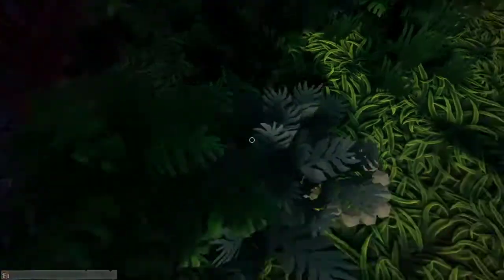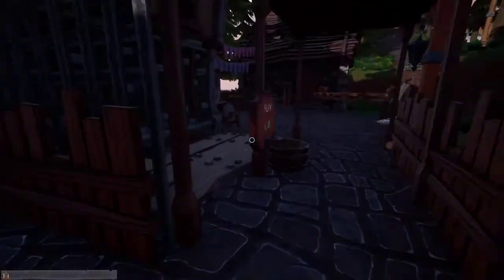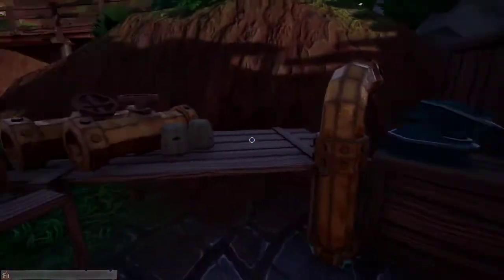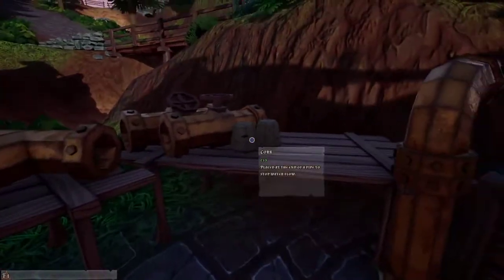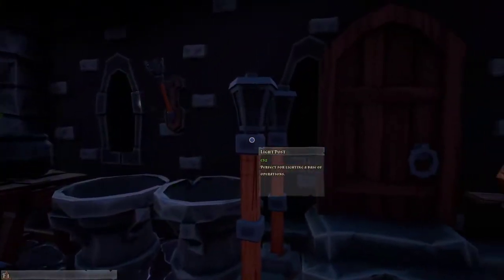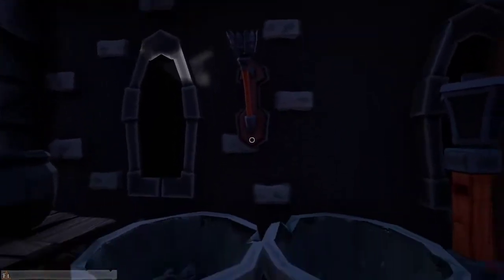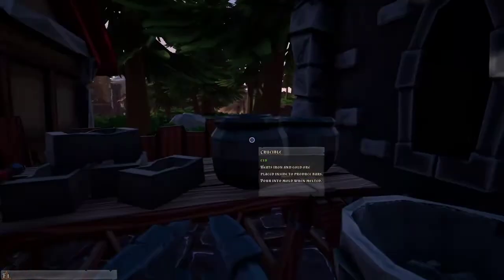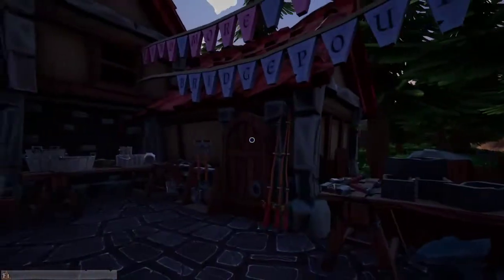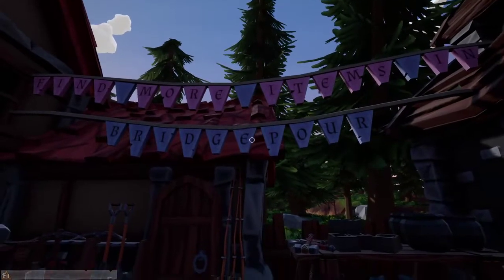If you haven't seen some of the changes, we have mining helmets now, quartz for the pipes, and the lamp posts and light posts have been changed. I still would like to see these as a purchasable object. The crucibles are bigger. This is 'find more items in Bridgeport.'